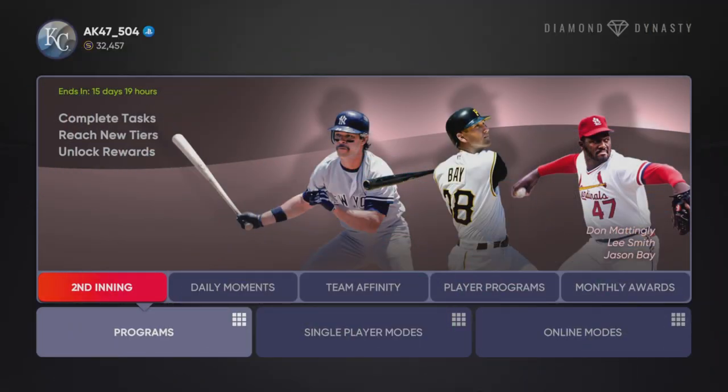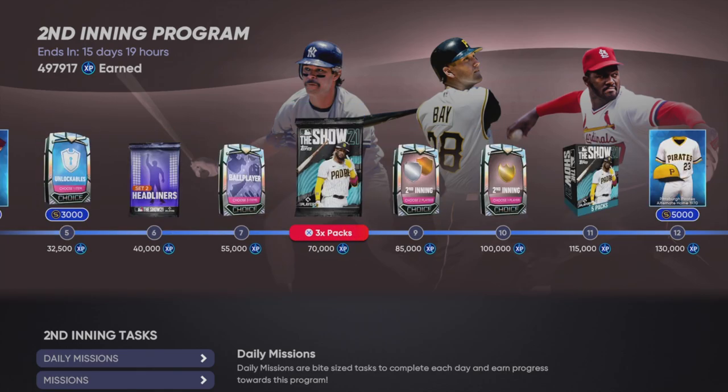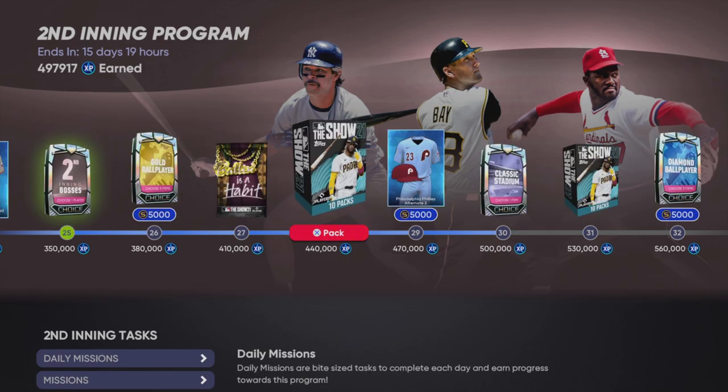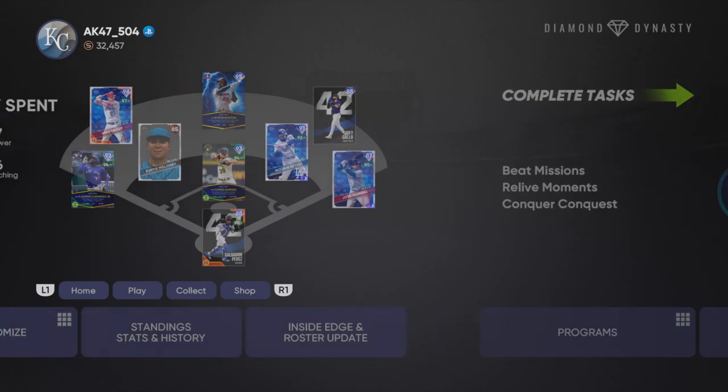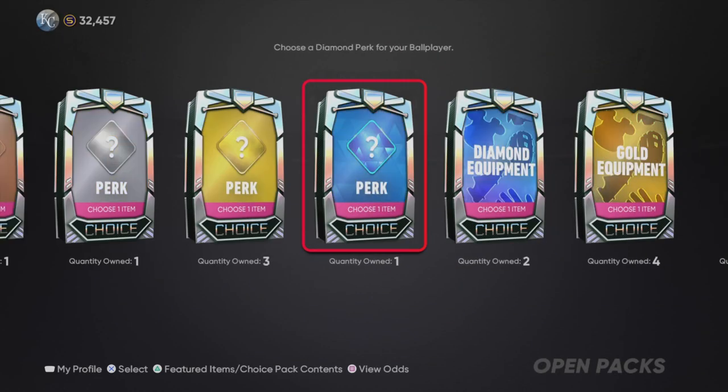All right guys, I am done. Look at all my stubs — 32k. And I got about 50k XP in, I'm going to say, 45 minutes, because right now it's 5:55. It didn't take that long to do that one little program at the end. So all we're going to do is open these packs.